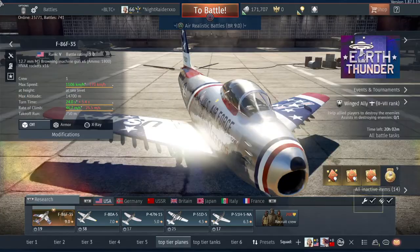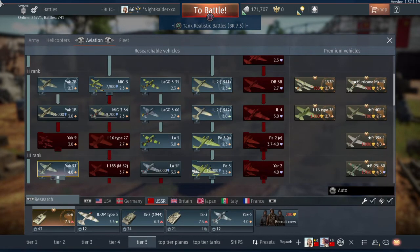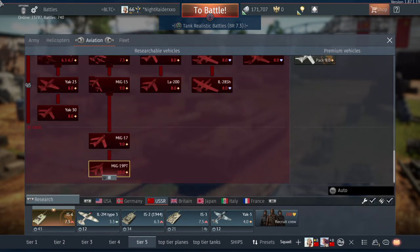In the Russian tech tree, these aircraft are also going to change what we'll have as top-tier planes. The next aircraft for Russia is the A-10 Thunderbolt's counterpart, the Su-25. This is basically like the A-10 — I'm pretty sure it's faster, but it doesn't carry the same amount of armaments as the A-10, though it's pretty close.